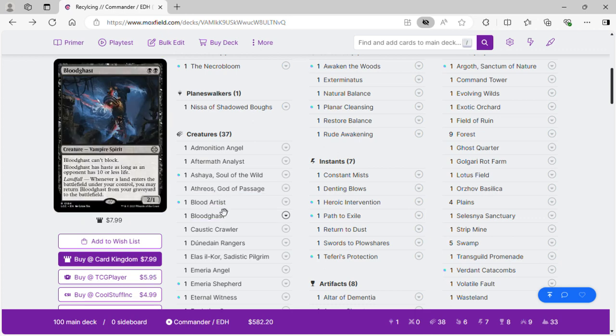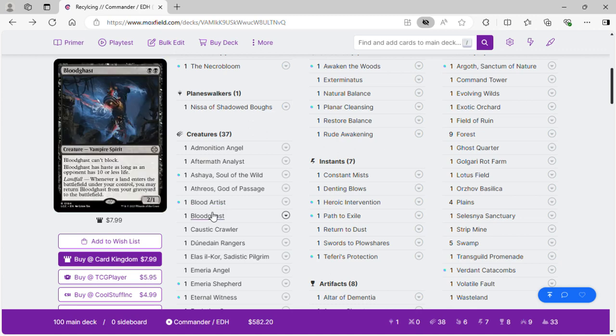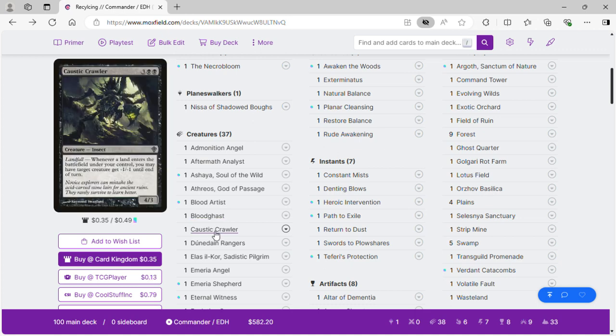Blood Artist: when Blood Artist or another creature dies, target opponent loses one life and you gain one life. This is important when we turn our lands into creatures. Blood Ghast: when a land enters the battlefield under your control, return it from the graveyard to the battlefield.